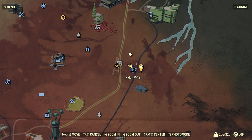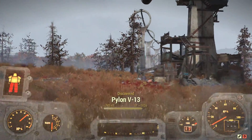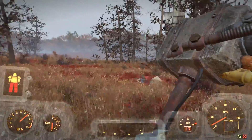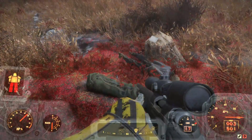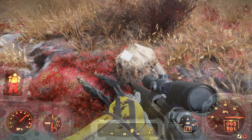All of this will be shown on the map. If you head to Pylon V13 and move a little bit north of the pylon, you'll find a body on the ground with a duffel bag next to it. Inside that duffel bag is where you can find the toolbox key. There is also a note on top of the rock as well.